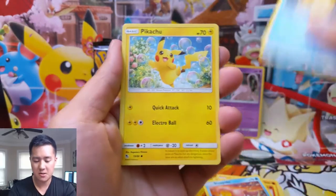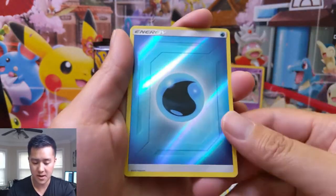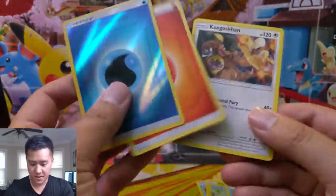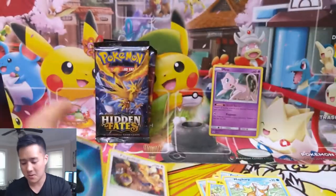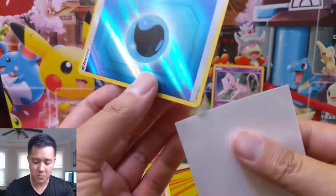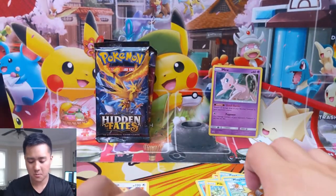Let's see what we can do for our first pack. We got a cool Pikachu art, a Magikarp, and a reverse energy — those are always accepted. And then Kangaskhan — these ones are like, we'll take it, never get enough of those, but won't exactly call them big hits.